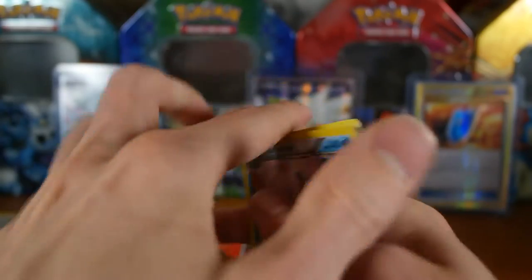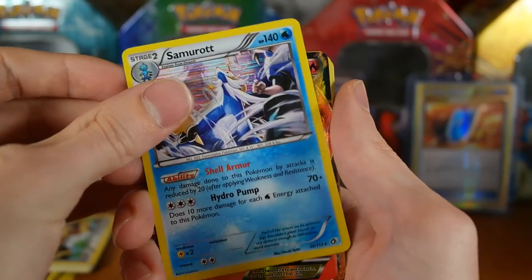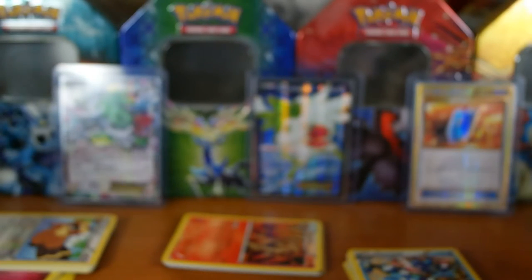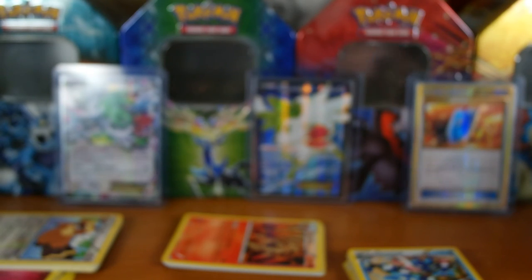We got one EX and one holo — that is it. So there is the holo Samurott and the Victini EX. That's going to be it for now guys, I hope you enjoyed that. Man, that kind of sucked, but yeah — if you want to see another one of those I will go pick another one up at my local Walmart. I'll see you guys later, peace.